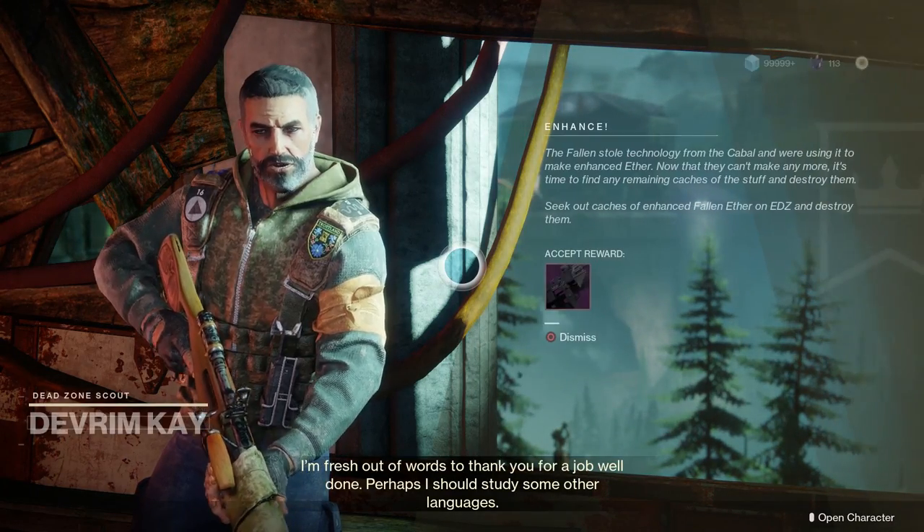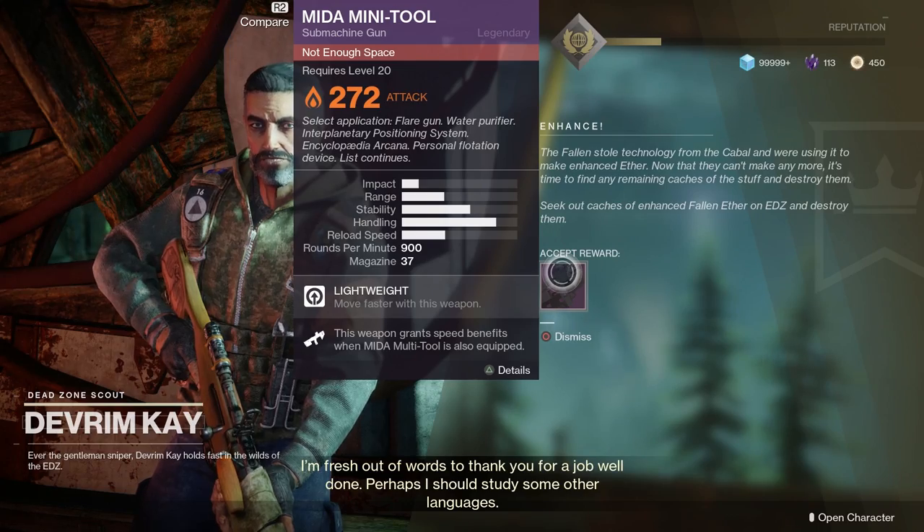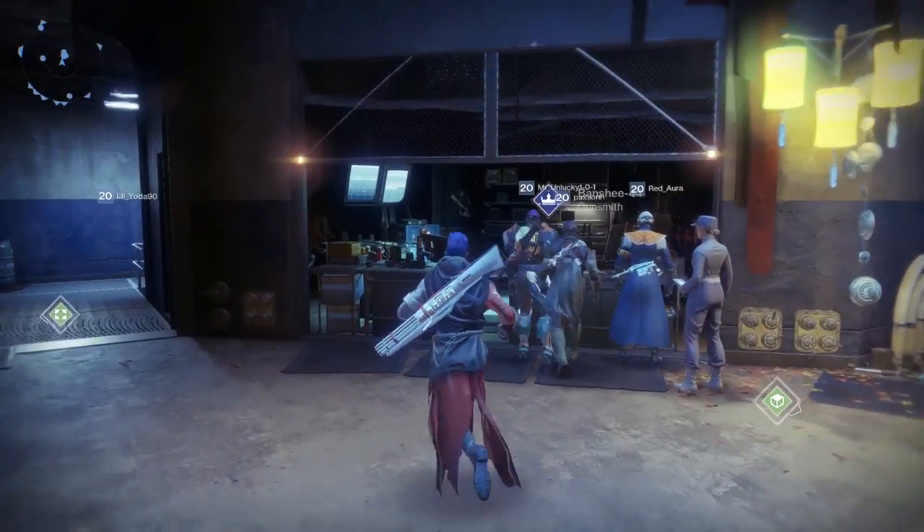I'm going to talk to Devrim one more time. After you complete the third enhanced quest, you're going to be awarded with the Mida Mini Tool — it's a submachine gun. My light level is 265, so it was a 272 submachine gun that he gave me.